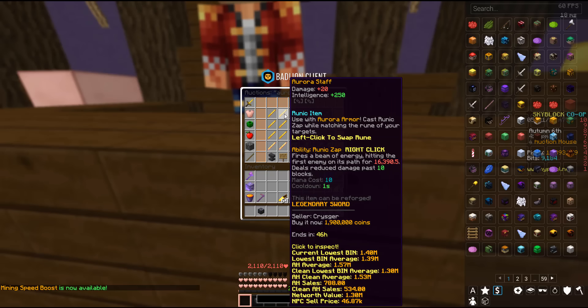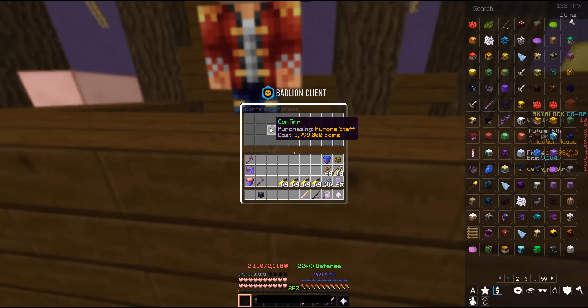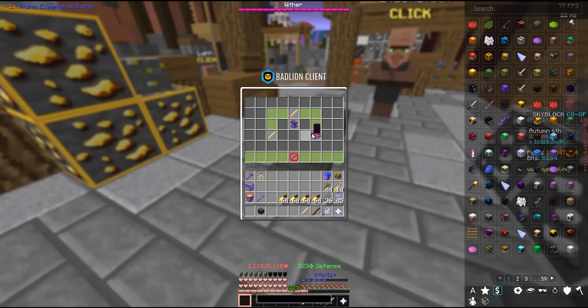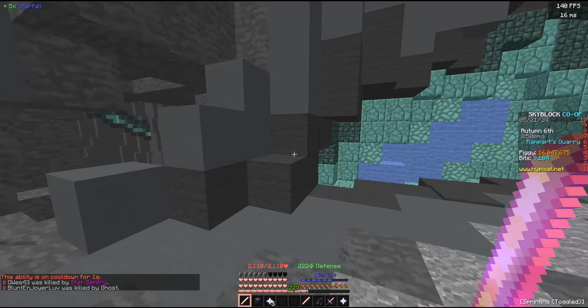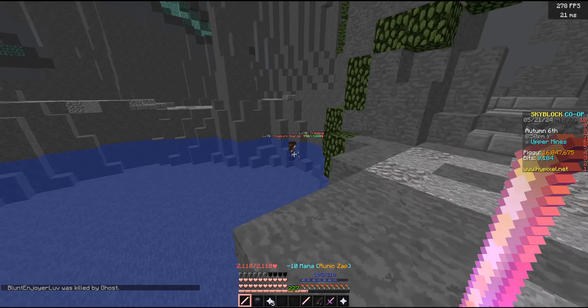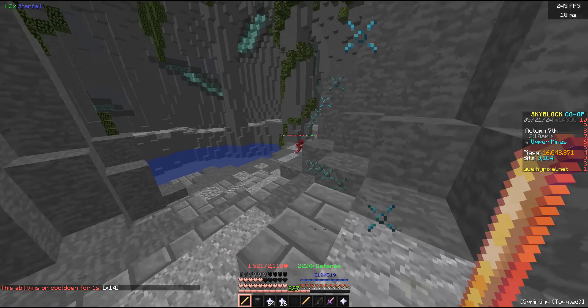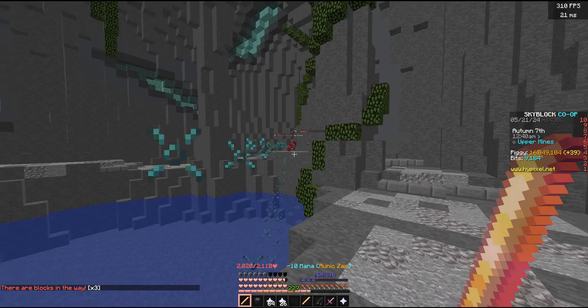The next money-making strategy uses just a cheap, less-than-2-million-coin Aurora Staff with a few simple enchants including a good Looting. Again in the Dwarven Mines, we're going to use this on Treasure Hoarders. These guys each drop some Starfall and have a chance to drop some Treasureite. Let's grind this for an hour and see what kind of money we're talking about.